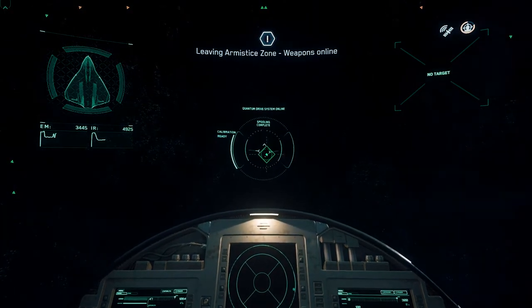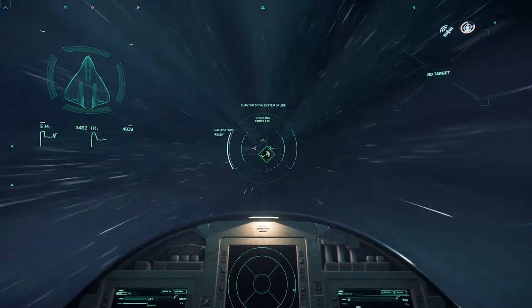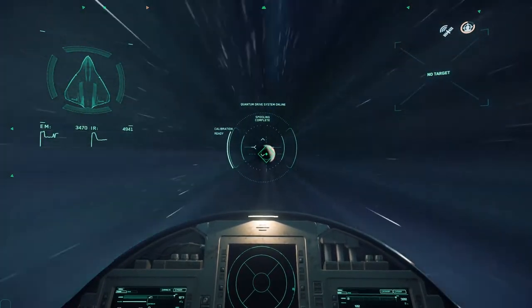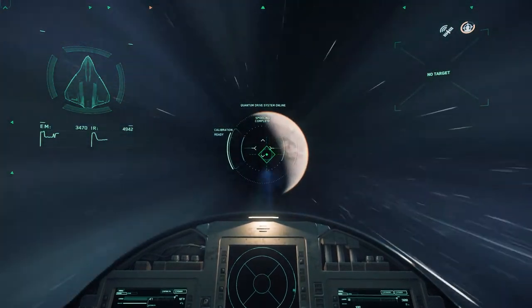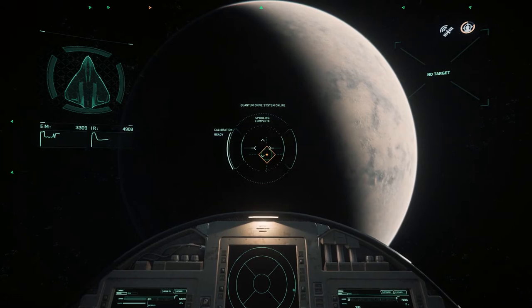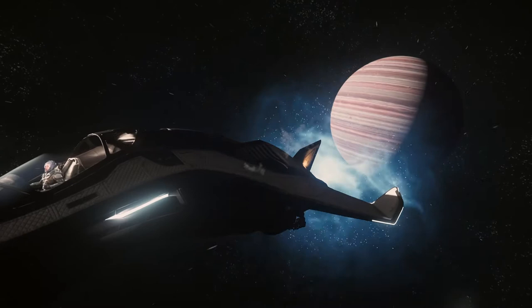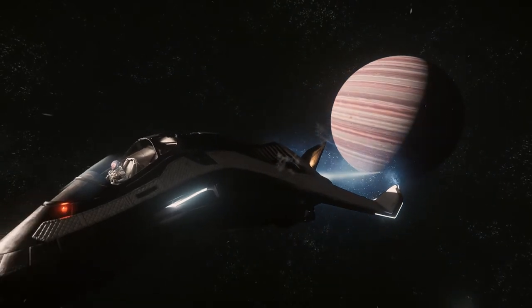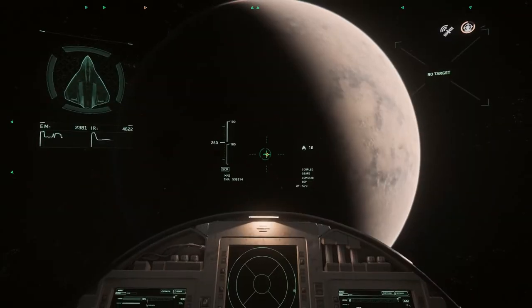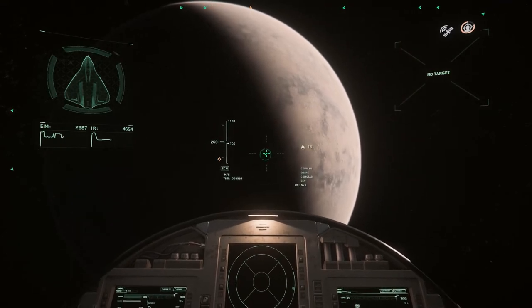It's got a price tag of $225. That's pretty much double the freelancer — at least $100 more. It kind of makes sense though: it can do data running, it can do cargo transport with more capacity than the freelancer. It's definitely more ship, so you get more ship for your buck. You'll have to sell an organ to buy one, but you know.